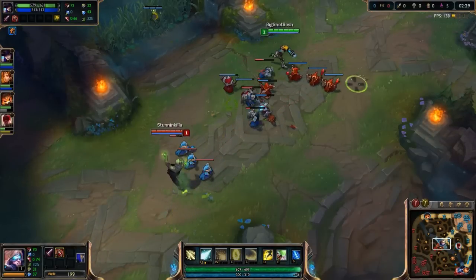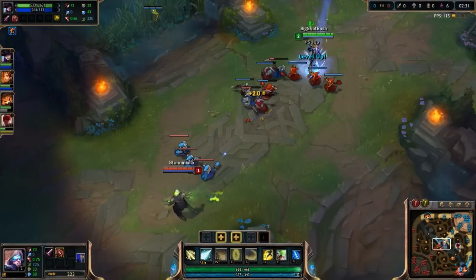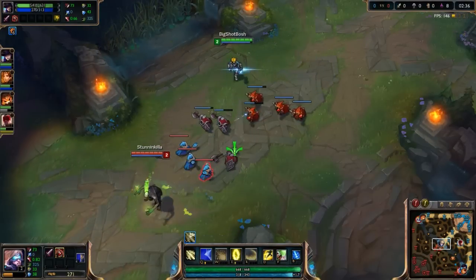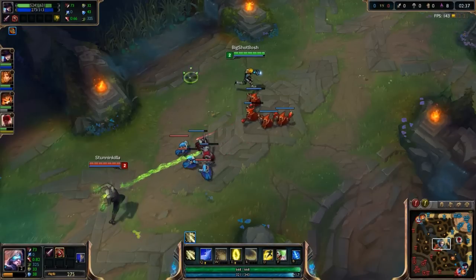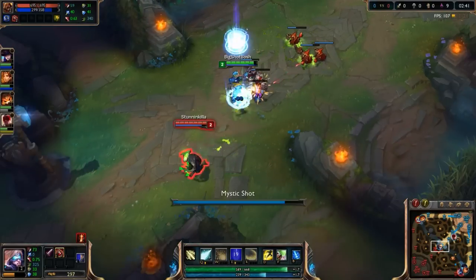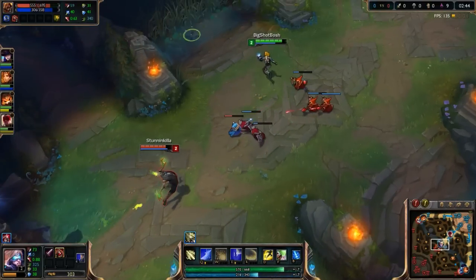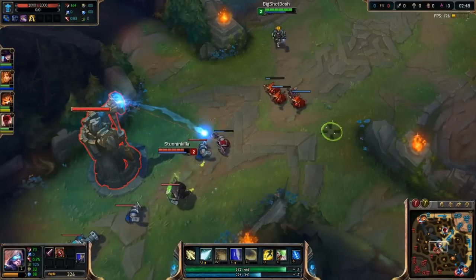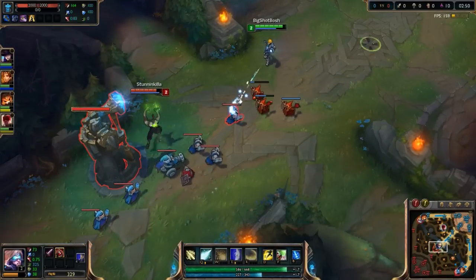You just want to stay safe, and once you're able to get your Sheen from Trinity Force and your Tear of the Goddess — that's 1200 gold plus 720, so around 1800-1900 gold — that's when things start to come online.